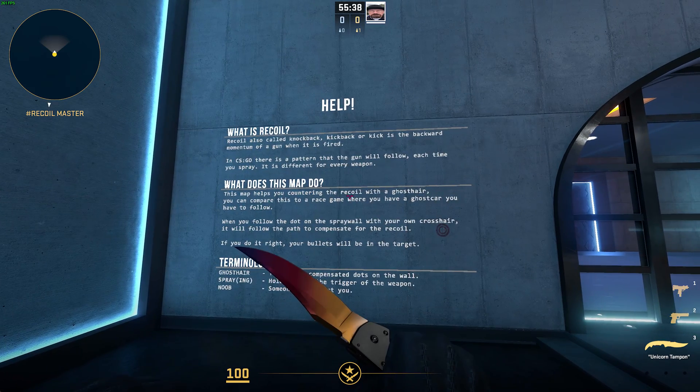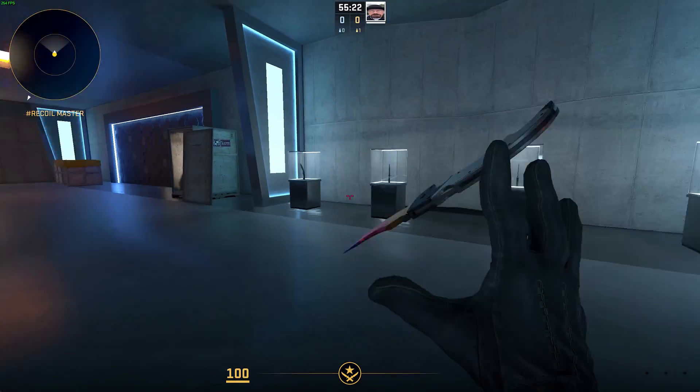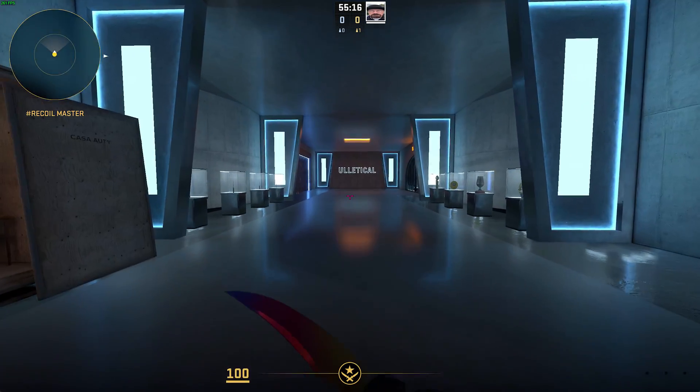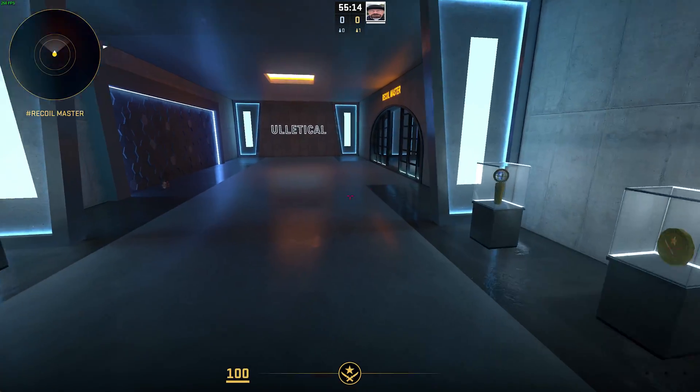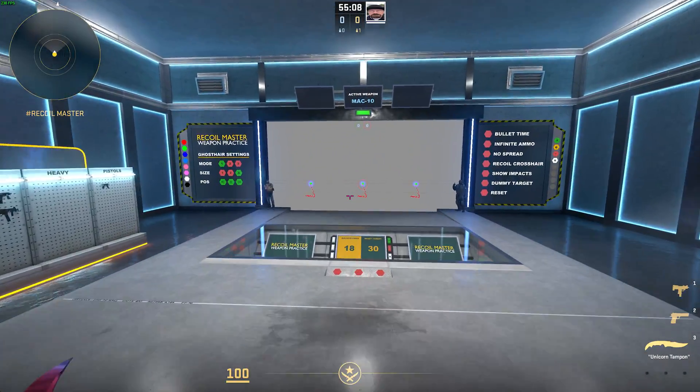At the back over here you'll find some more info on what the map is, and if you head down this passage you'll see some unique items. It's a pretty powerful map and something really good to come to, not only to warm up but of course to learn the spray patterns if you're not yet comfortable with them. You'll find this map linked in the description down below.